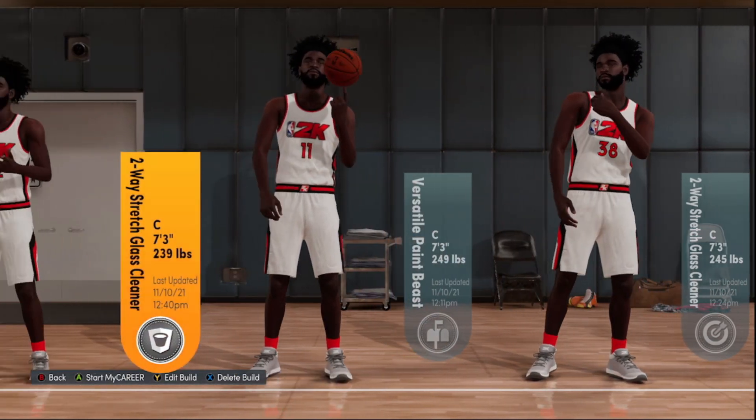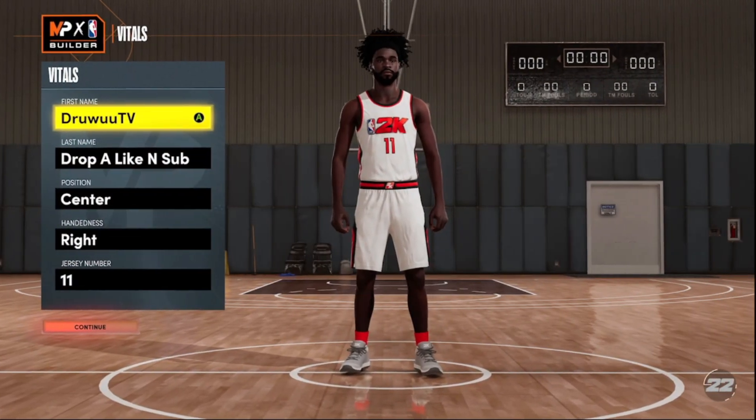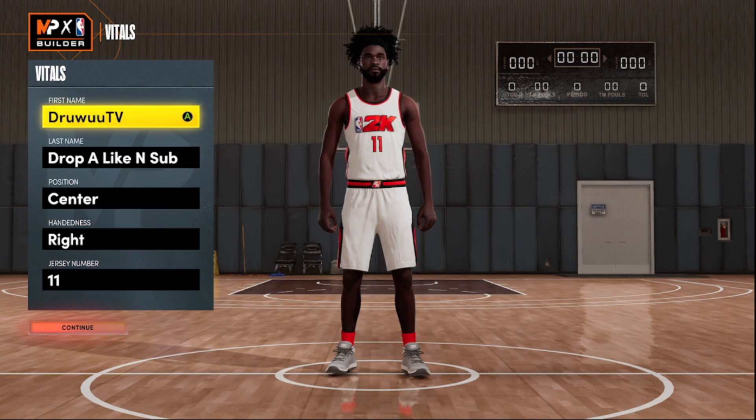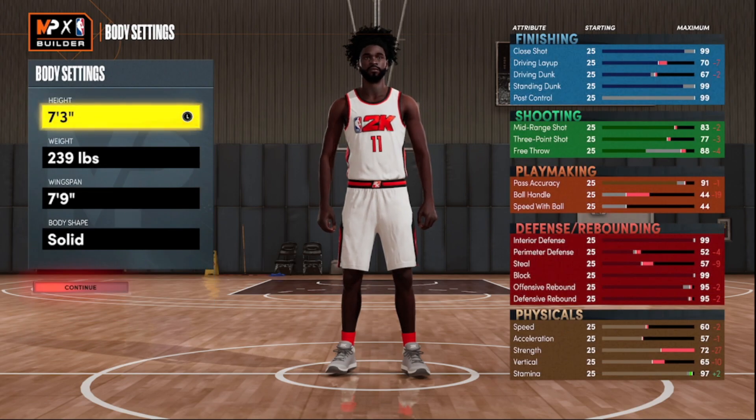First one is probably the one I like the most — one that I would probably make later down the line when I decide to make my 7'3" build. Right now I can't really play Pro-Am and Rec without my console shutting off. But nonetheless, let's get into it. As you can see, 7'3", we went 239 on the weight, 7'9" wingspan — because I wanted that balanced build.